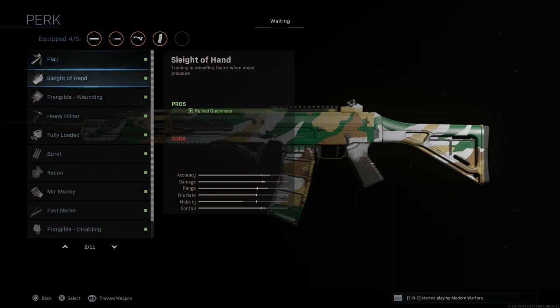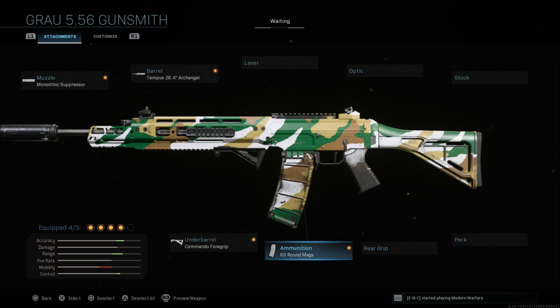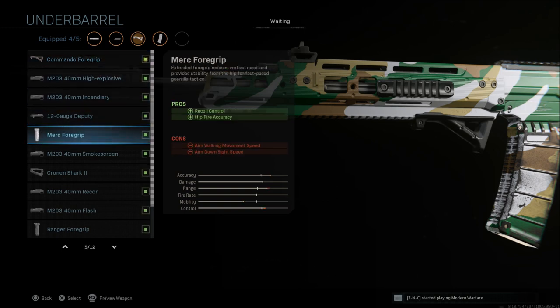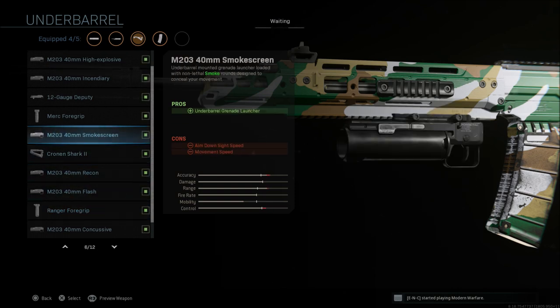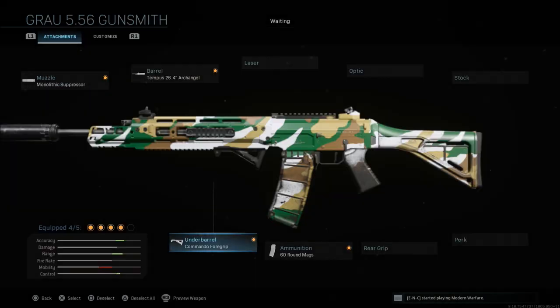Last but not least, if you're playing Warzone, fully loaded is always a great perk in my opinion. When it comes to grips, I really prefer the commando foregrip because this setup in my opinion really has no recoil. But if you're still struggling, you could go with the Merc or Ranger foregrip — those are the other two grips I consider best in game besides the commando.